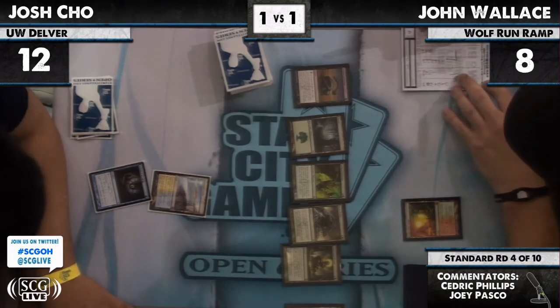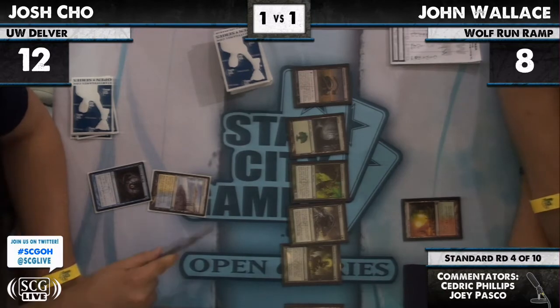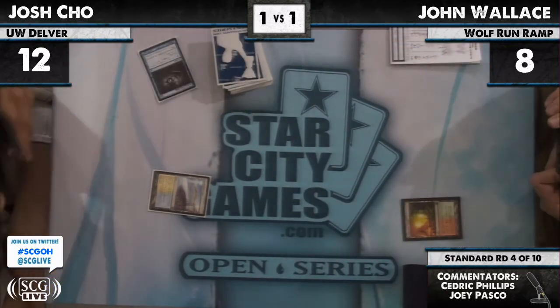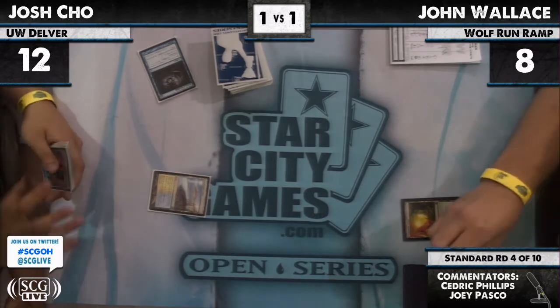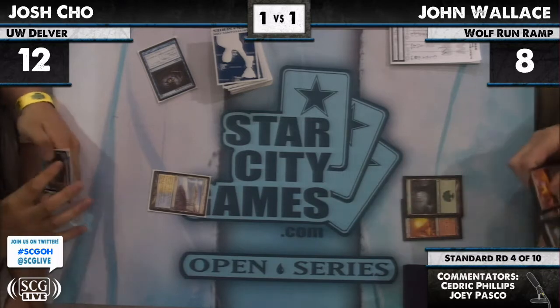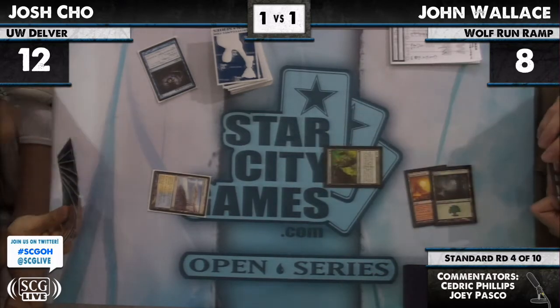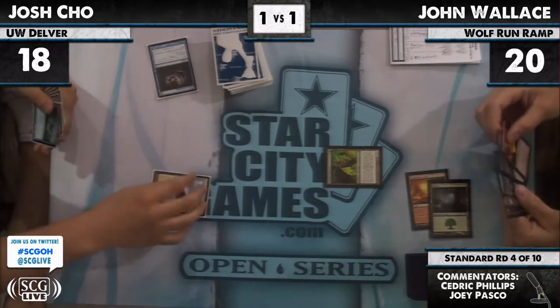So it looks like a turn one Probe from Josh sees Surgical Extraction, Forest, Viridian Emissary, Beast Within, and Green Sun's Zenith. I do not like John's hand. Viridian Emissary is one of the cards I hate more than anything — it never does what you want it to do. It's up to Josh now if he wants to let that get a land.